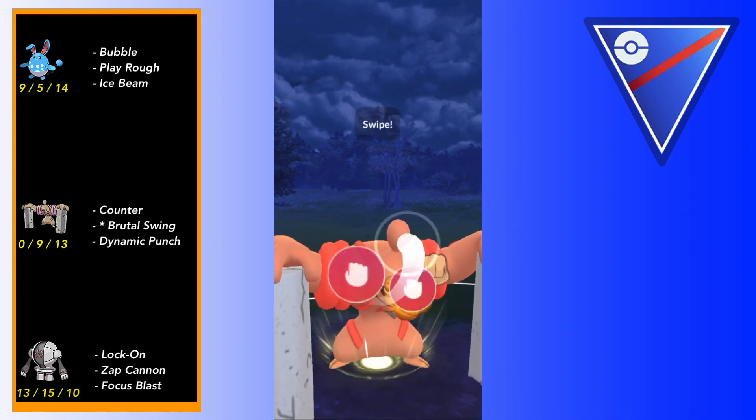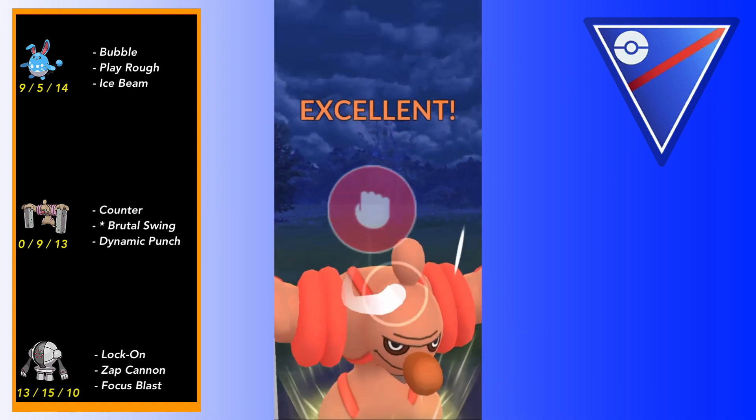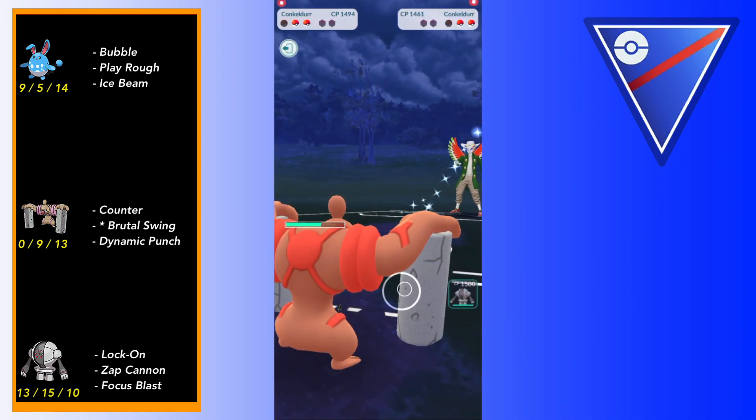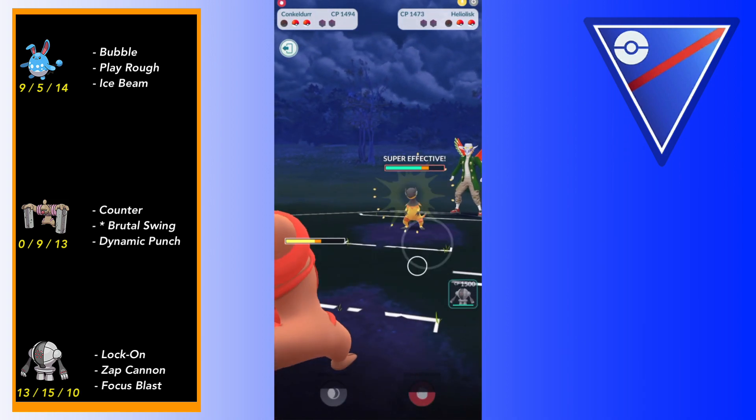Just look at this - Conkeldur does an insane amount of damage with Dynamic Punch. Wow, that is a lot. And yeah, this is the first time Conkeldur has ever been available in Great League.